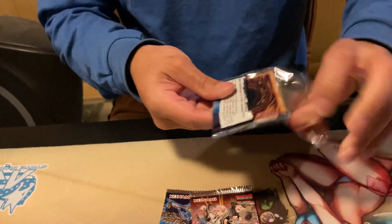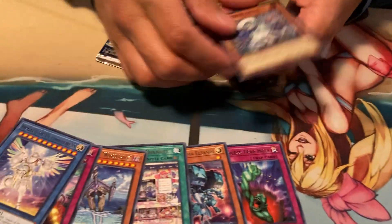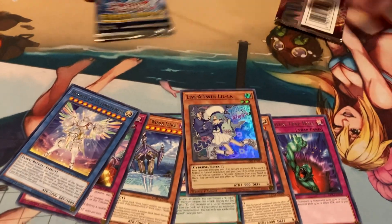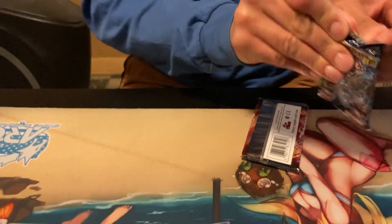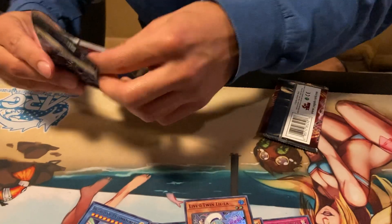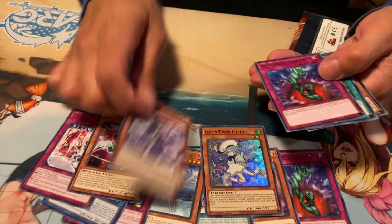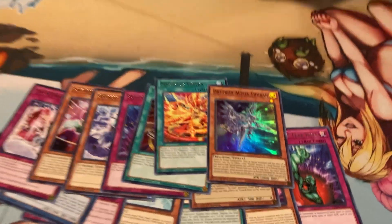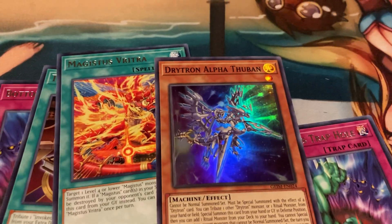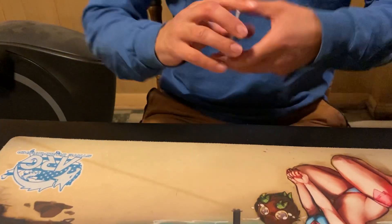First up, let's open up this Genesis Impact — bottomless, Drytron, and Live Twin. Let's open up the other Genesis Impact. Bottomless again. Drytron Alpha Thuban. Let's open up Ancient Guardians, the new set, and see if we can get a Collector's Rare.